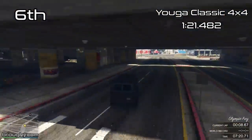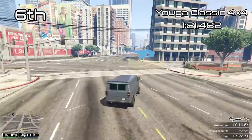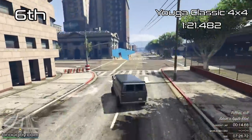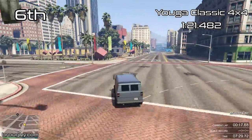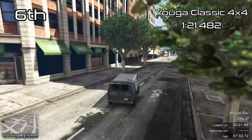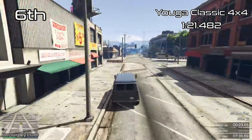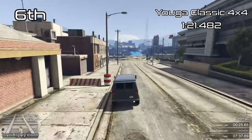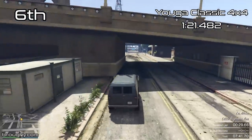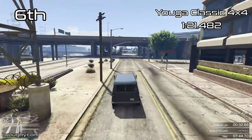In terms of lap time, it does fairly respectably and certainly a hell of a lot better than the regular Yuga Classic. With a 121.4 that puts it into 6th place for the vans class, so it's just behind the top 5 in vans, but still significantly far away from the very top vans in the class. If you want to see all of the vans listed for lap time and top speed, the playlist links are down below in the description.